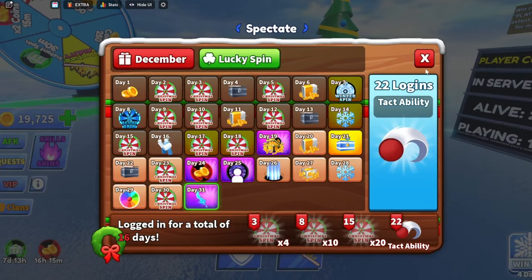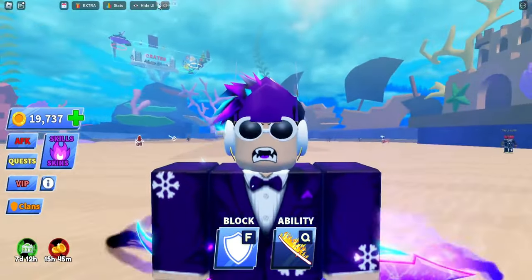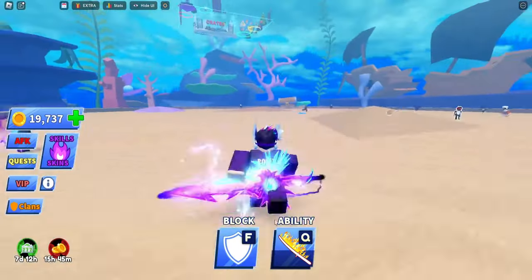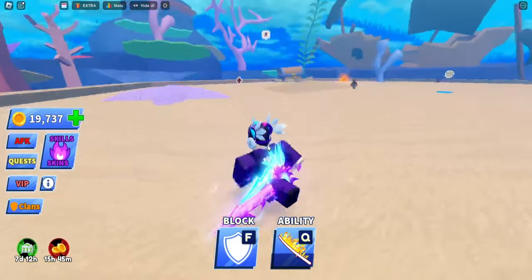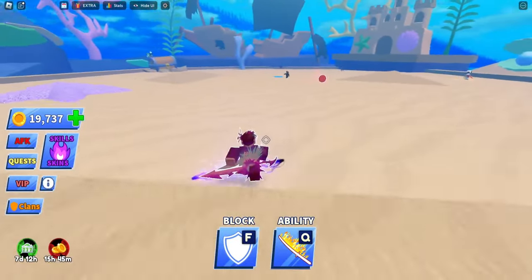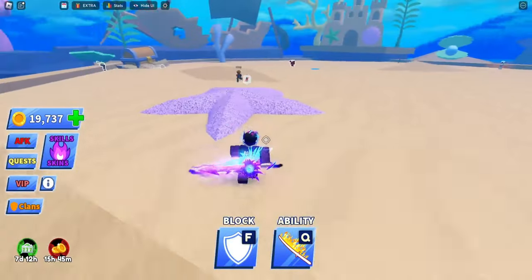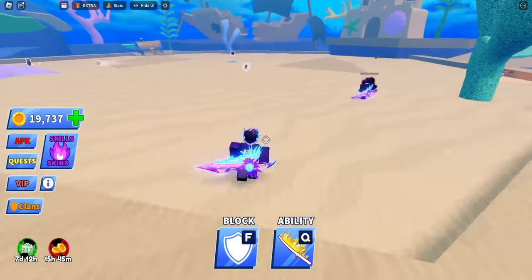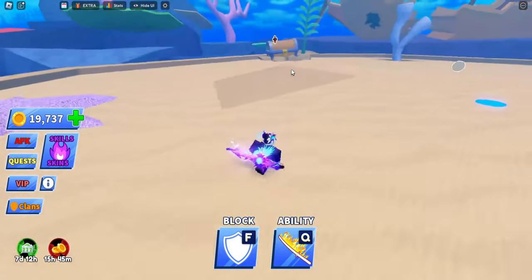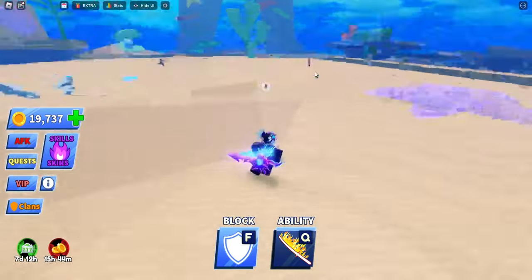Let me show you what Raptor does. I accidentally activated it by right-clicking — it somehow used it even without my hockey set to that. Anyway, I'm going to show what I mean about curving and going fast. The ball is coming towards me — I'm going to hit it. Watch: it curves, goes faster, and goes up. That's what I mean — the Tact ability will do something similar, just slower, or else it'd just be a recreation of Raptor.